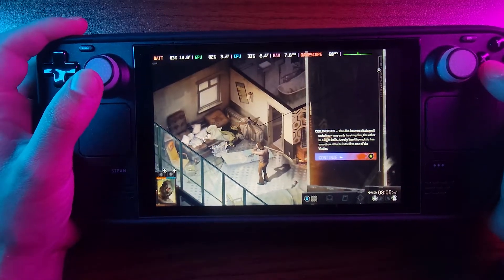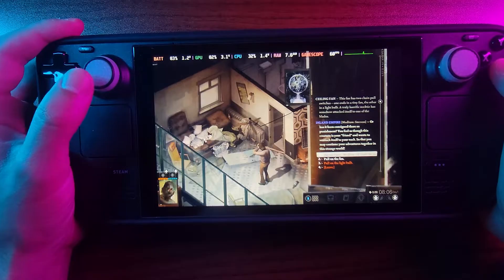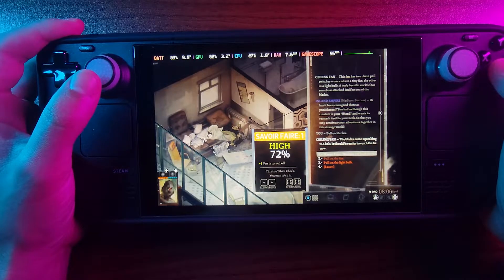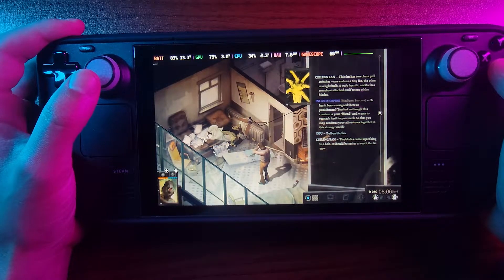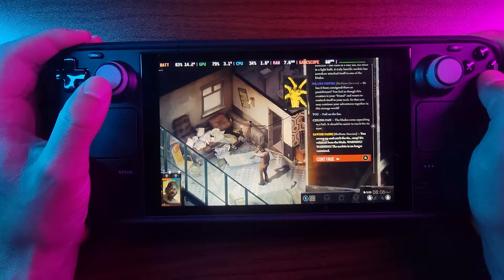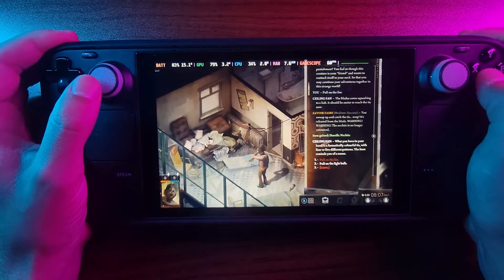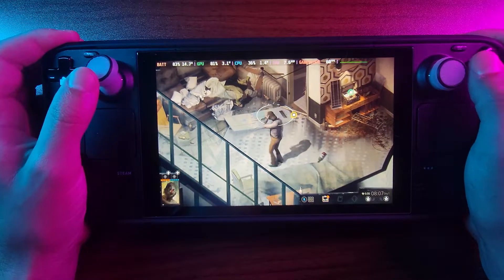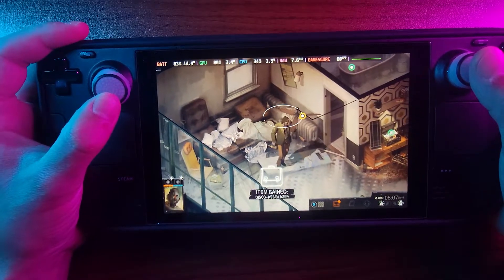'This fan has two chain-pull switches — one ends in a tiny fan, the other in a light bulb.' You feel as though this creature is your friend. Let's pull the fan — the blades come squeaking to a halt. It should be easier to reach the tie now. You swoop up and catch the tie — snap! 'The neck — what you have in your hand is a fantastically colorful tie with four or five different patterns. The knot reminds you of a neck.' Look at that — he's wearing a tie without a shirt on.